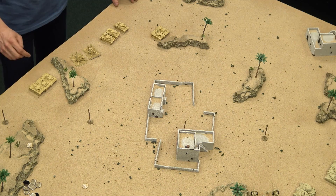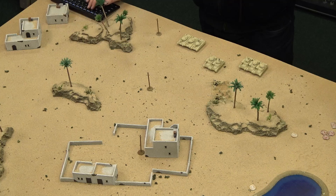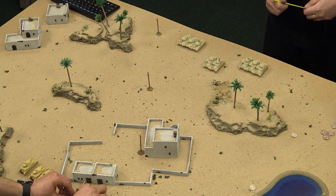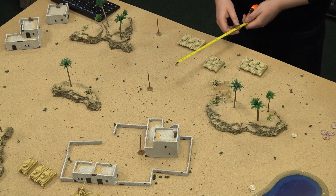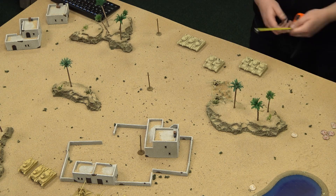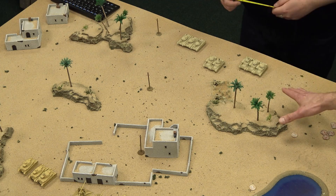For my next unit, I'll put the HQ Grants up. I'm trying to think of where to place them — technically at the table edge. If I put them behind the hill here, they cannot be seen, and then on the first turn I can move through the hill.